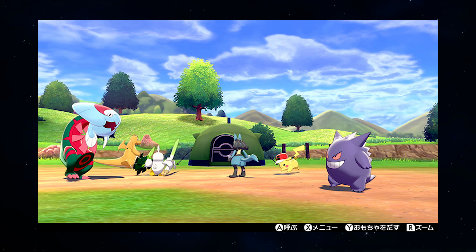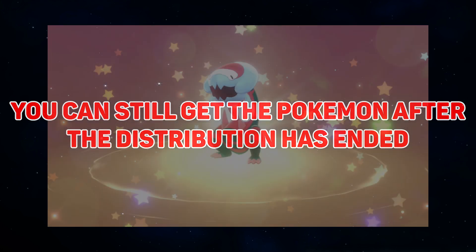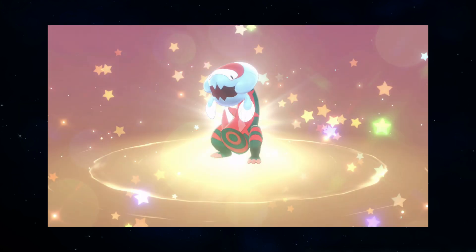A special event in which you can acquire Ash Ketchum's Pokémon team from the anime is now available in Pokémon Sword and Shield. In this video, I'll explain how you can get your hands on the Pokémon even after the event has expired. The codes are being distributed weekly as part of the Japanese anime episode releases, and despite being distributed in Japan, the codes do work with any version of the game.